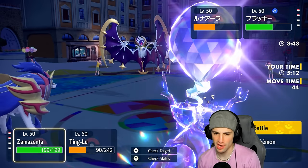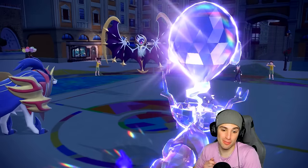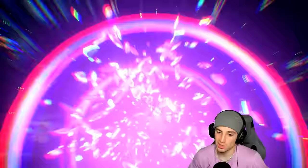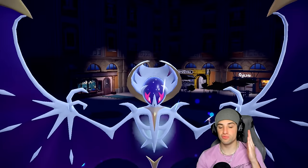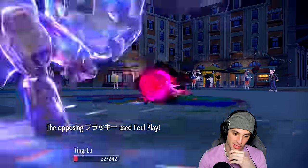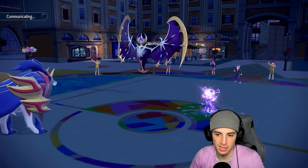I can deal with poison — Tinglu might be able to eat another Moongeist Beam. Body Press flies but doesn't pick up the KO. We really need to soak that Moongeist Beam. We soak it, but we don't outspeed Umbreon — Foul Play finishes us off. That hurts the soul. If we hadn't gotten the crit we should have been fine, though Foul Play might have still been KOing us with our Tera type. Wish we had been able to outspeed. Iron Defense doesn't really help us out here.